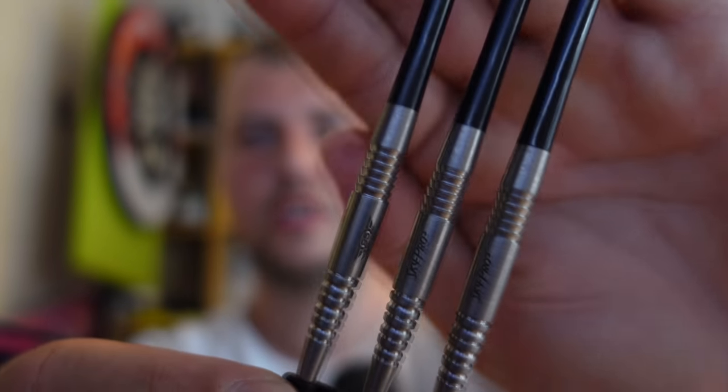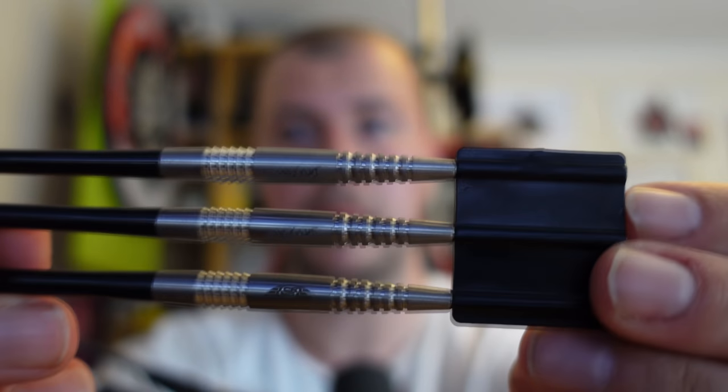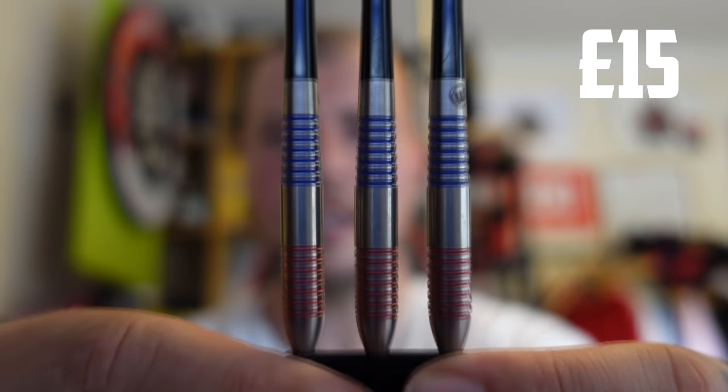Starting with the packet sets. First set of darts — these actually look quite nice. They have 'Sky Pro' written on them, which I believe is some sort of range they brought out. It's a stiletto-type shape with a ring grip at the bottom, some razor grip at the top, and smooth in the middle, front, and back. Not bad — I think these are worth more than a tenner. I'm gonna say 15 quid.